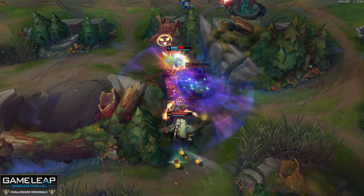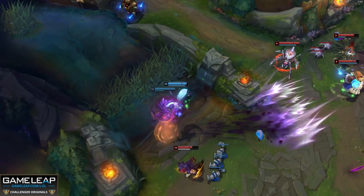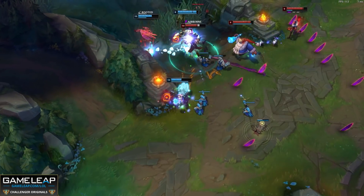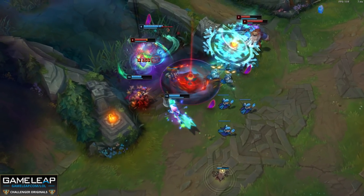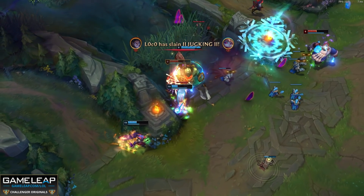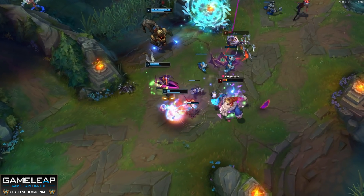Their synergy with the ability haste is where it really pops off, because back when the Drive first came out in the preseason it was alright, but other items were stronger. With the new haste passive that gives you another 20 ability haste after two items and permanent movement speed, it's so much more valuable. It's so good, in fact, that some other mages like Zoe and Viktor have moved away from the hitting-hard build to a hitting-more-often build.